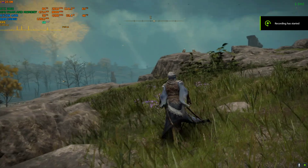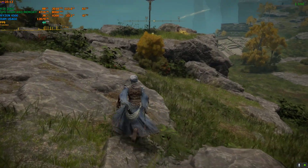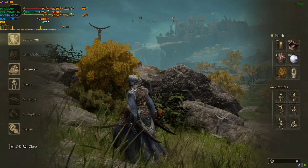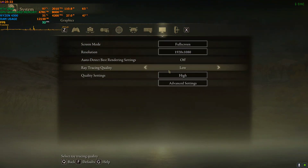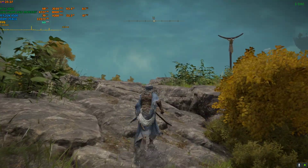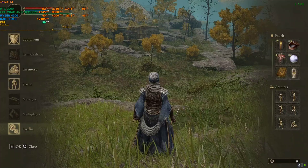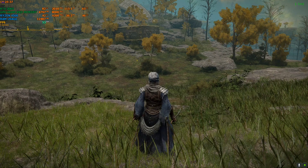Hello everyone, welcome back to another episode — this is video 3. In this one I'm trying Elden Ring. Currently I have not activated the mod, and my setting preset is 1080p high with ray tracing enabled. If I disable ray tracing the GPU usage goes pretty low, and I don't want that because I want to push the GPU to full load and show you how much more FPS I can get.